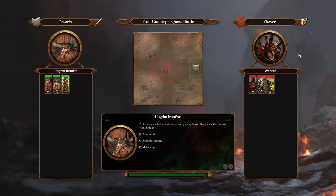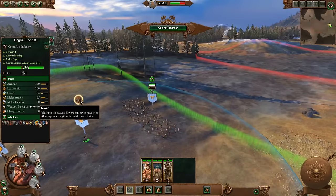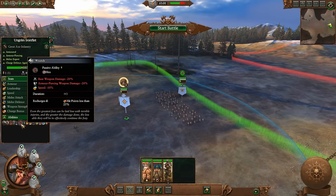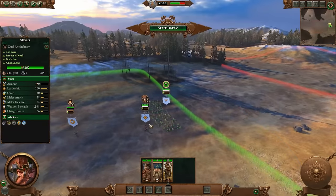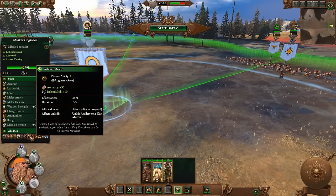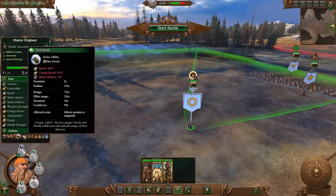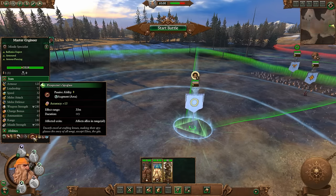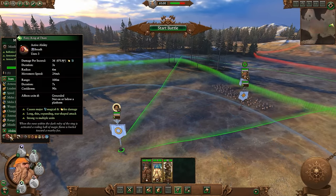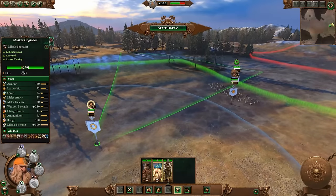There's a new ability for Ungrim and the Slayers and Giant Slayers — they all have the Slayer trait, and a Slayer cannot have their weapon strength reduced during battle. This means they can ignore poison, Nurgle's weapon strength debuff, or wounds. The Master Engineer also got a new passive: Artillery Master, which gives plus 30 accuracy and reload skill for a nearby artillery or war machine unit. The Engineer is expensive but can be built in many different ways — super artillery buffing, Thoricaster sniping, gyrocopter restock. He has a ton of abilities now.